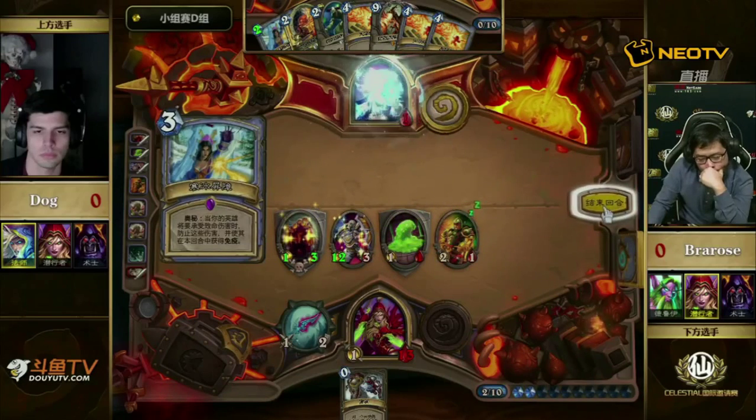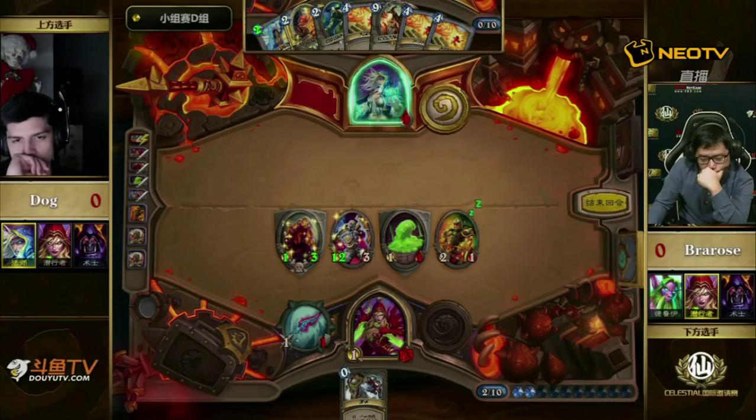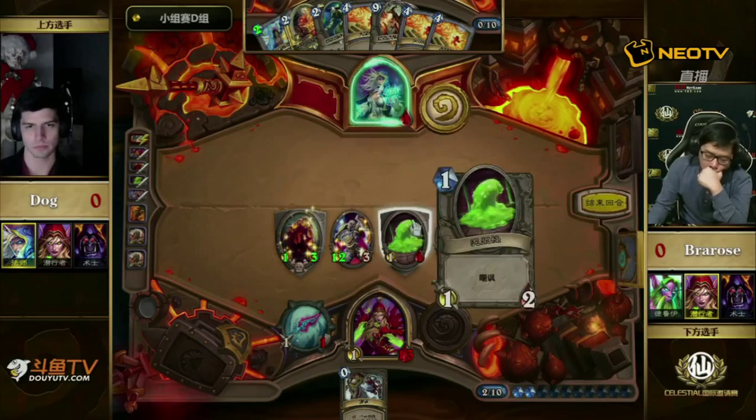No question here — Dog is going to get the real victory. After Dog throws these Fireballs at the face and pings Bra Rose to death, it will be game one going to Dog with his Freeze Mage. Very well played by him. He will be leading the series one game to zero. Looks like there are some lag issues — Bra Rose just concedes to get it over with. Dog gets through with the Mage, clears that deck out. Congratulations to him — good start to the day.